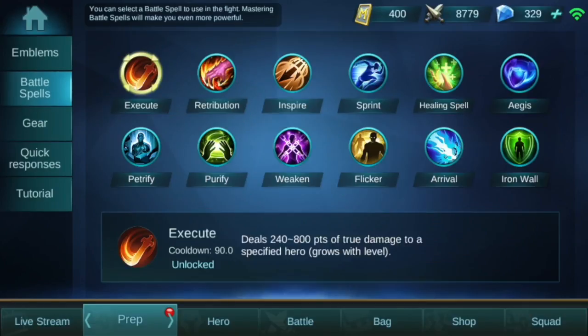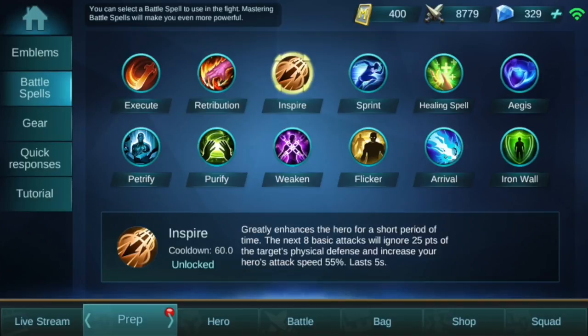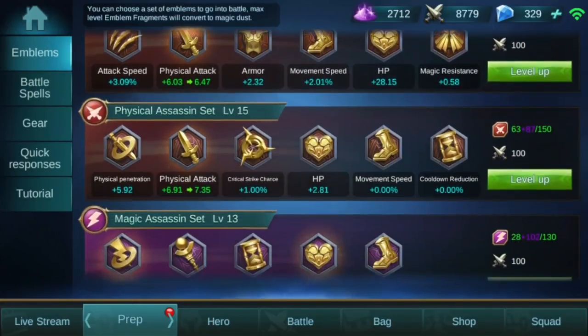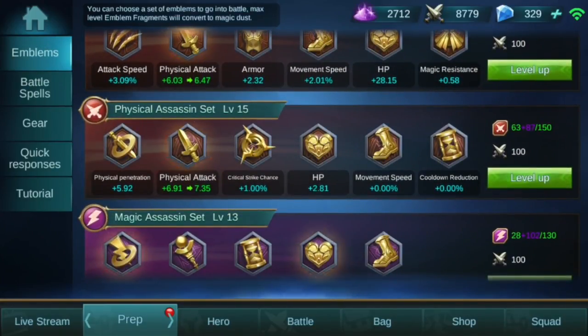For battle spells, I really only consider two for Roger. The main one I use is Inspire — it's really great early game. If you jump on somebody with Bloodthirsty Howl and hit Inspire, you're going to have nasty damage and nasty attack speed early in the game, and it makes a significant difference if you get fed early. Even later game it's super helpful when your Bloodthirsty Howl is on cooldown and you need more attack speed. The only other spell I'd consider is Purify for more escape ability, but Inspire is what I use. I go with the physical assassin emblem set for the extra crit, penetration, and physical attack damage. Now, let's get into a game with Roger and show you guys what he's all about.